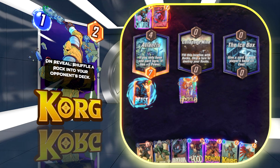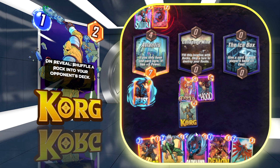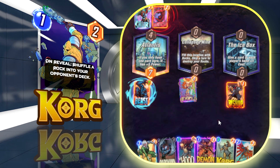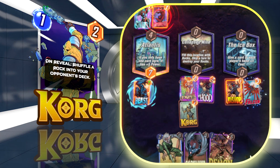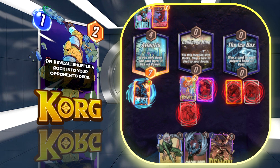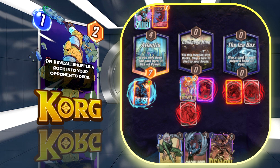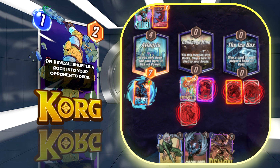Korg is here for disruption — he's a nice one-cost. I'd recommend sticking to this deck pretty strictly since everything synergizes well together. Korg synergizes obviously with Dark Hawk: if you bounce Korg two or three times, that's two or three rocks inside their deck, meaning plus four or six power for Dark Hawk. Korg works amazingly in this deck — he disrupts the enemy, helps out Dark Hawk, and synergizes with Bast.